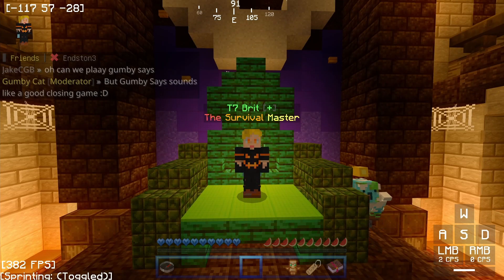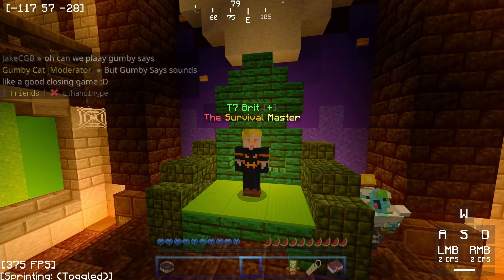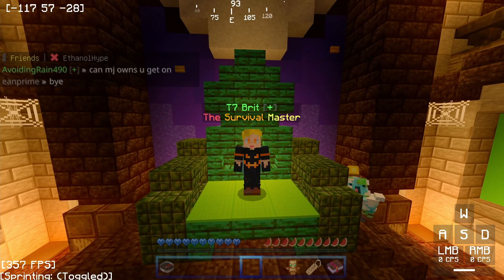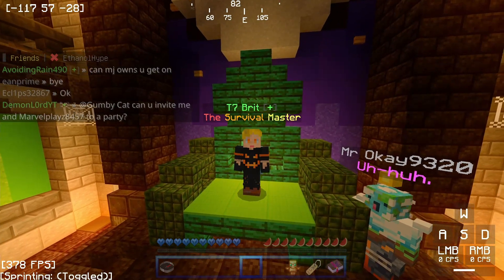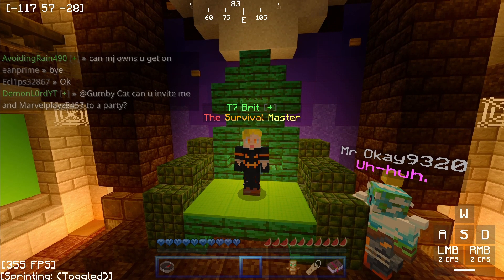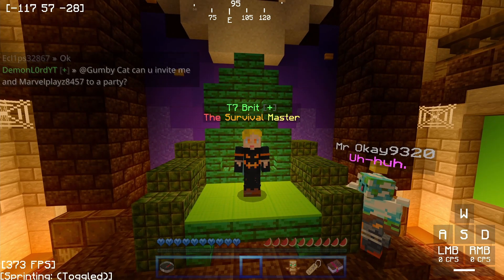Now, anytime that you want to go back to the latest version of Minecraft, all you have to do is update your game the same way you always update. And for me personally, sometimes the game just auto-updates to the latest version anyway, and I have to re-downgrade to 1.16.100 when I'm ready to use shaders.